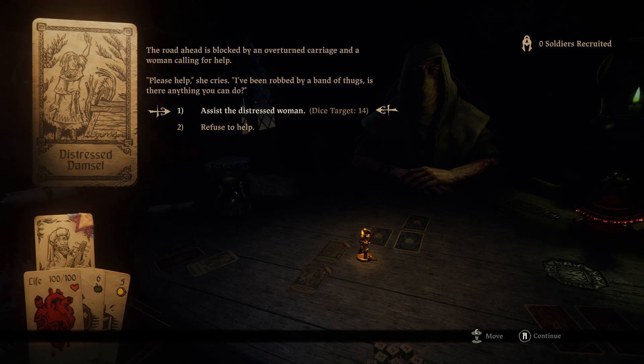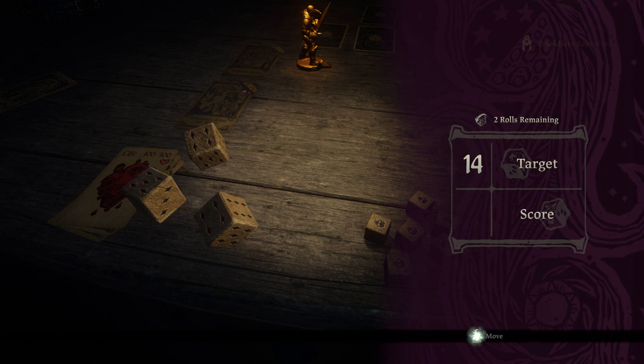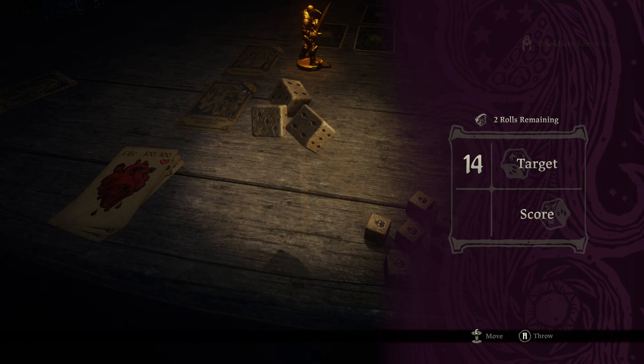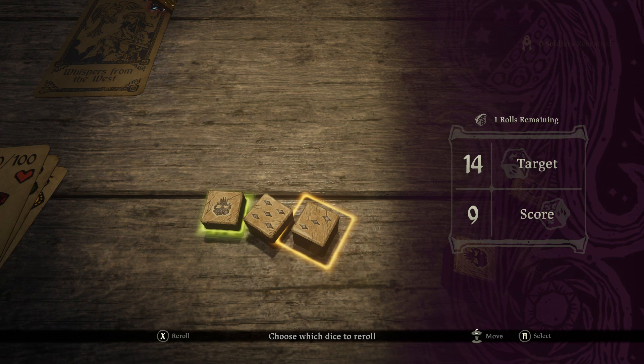I can assist her or refuse. Assisting her requires a dice roll of 14 — that is significantly harder, but if we roll twice I might be able to get it. Two rolls — 14 might be feasible, but it's unlikely. Score of nine — choose which dice to reroll. Is that how this works? We'll reroll the one, maybe the three — on a dice with six possibilities a three is on the lower half. So it says rolls remaining but you choose which specific dice to reroll, so you have an even higher chance of a good roll. I thought you had to roll from scratch multiple times and hope you make it.